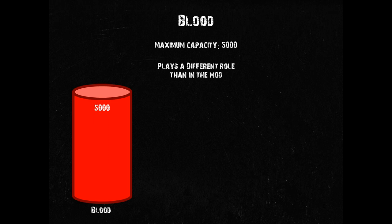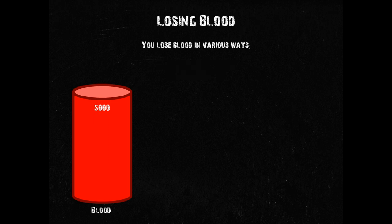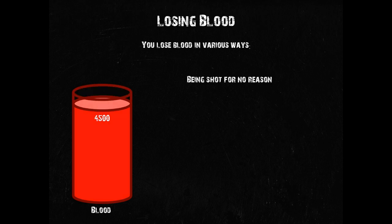Your maximum blood capacity is 5,000. This is different from the 12,000 in the mod, and the role of blood has shifted quite substantially from its previous one as an all-round health indicator, so don't be surprised about the difference in numbers. You probably don't care too much about your blood level before it starts to drop, so let's take a few hits and talk about the effects of your blood level dropping. One of the most common causes of blood loss is being shot for no reason at all — you were just leisurely strolling across the airfield when a big scary dude with a gas mask and an assault rifle shoots you, even though you yelled friendly. So yeah, that happens.